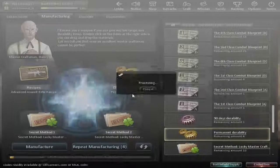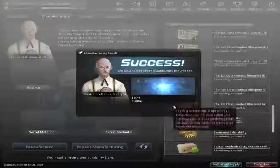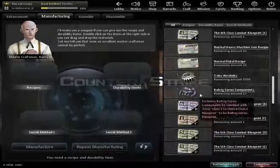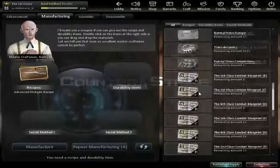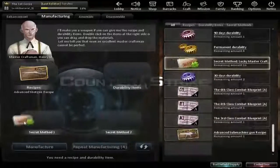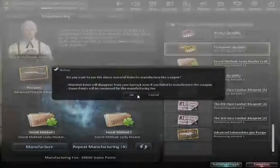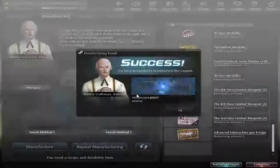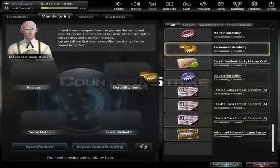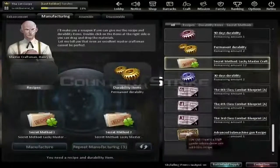Hey guys, welcome back. It's .673. Welcome back to my CSO. Today I'm going to show you guys how to craft weapons in CSO, and how to upgrade everything in the crafting system.